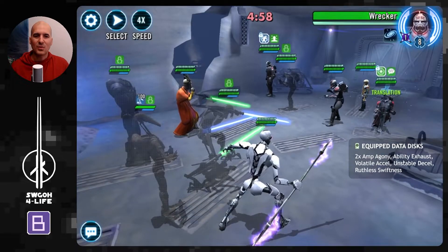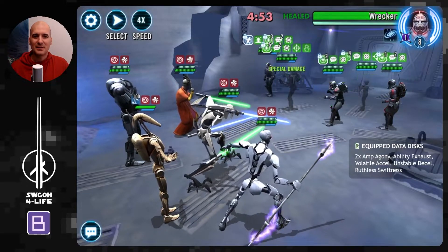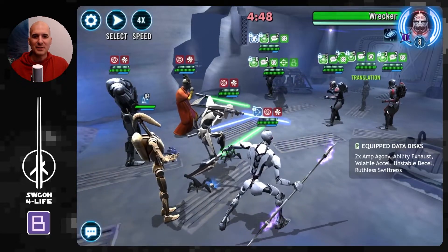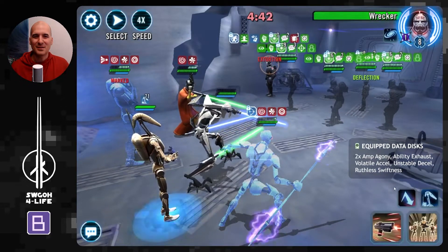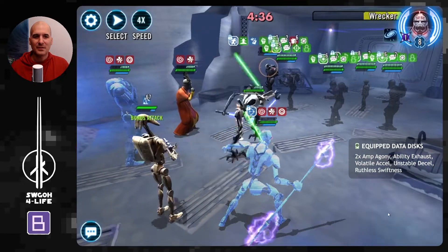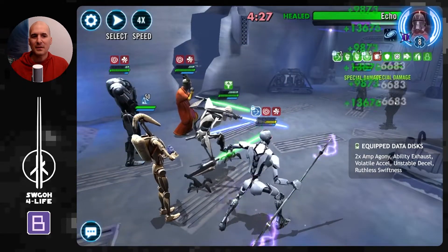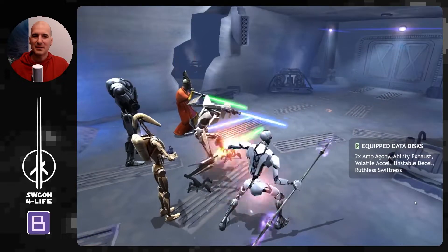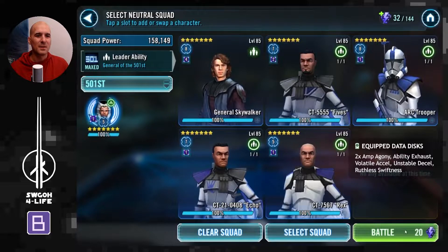Grievous with his droids and Nest is a great team as well. They'll get their opening plays going — we've got Daze on B2 so you can't get bonus turn meter initially. Eventually we get a turn; luckily they were busy going after B1. Now we can get our AOEs going. Grievous went below 100% health and cleansed the Daze off himself so he can get his bonus turn meter going. You can definitely see this matchup is not probably the best one — an over-prepared Bad Batch team might not work at all here.